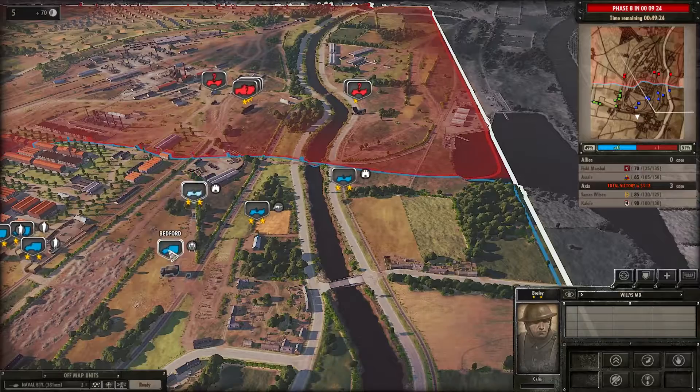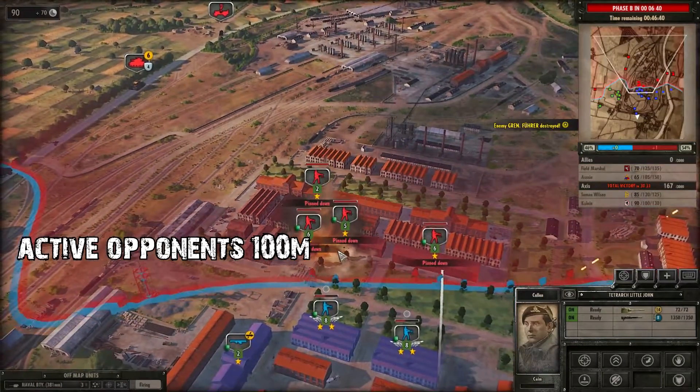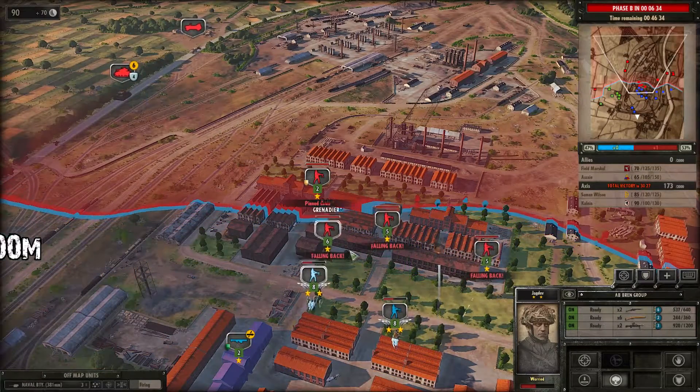Before we can get territory we have to make sure that there are no active opponents within 100 meters. By active I mean there are no infantry units which are not pinned down and there are no tanks which have bailed out.